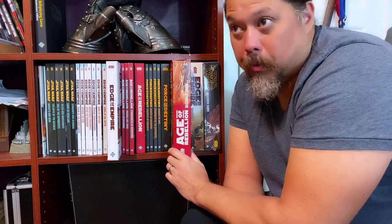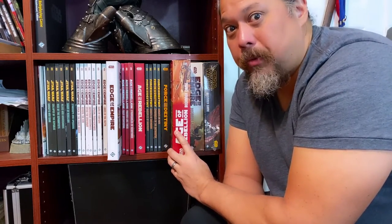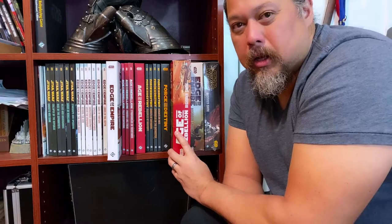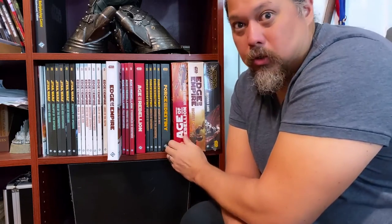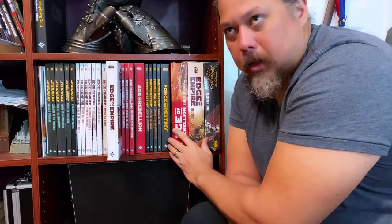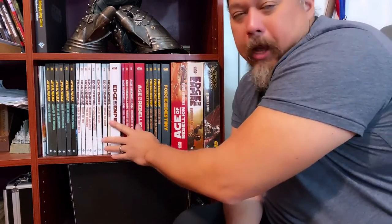The starter kit is around $25–$30 on Amazon. The core rulebook is around $40–$50. If your players want to focus on missions for the Rebellion, you can do the Age of the Rebellion starter kit instead — it feels more like you're getting missions from leaders. I also have a Force Awakens starter kit I haven't opened yet — I'll do a video on that.